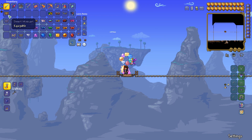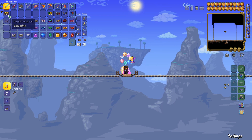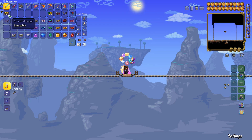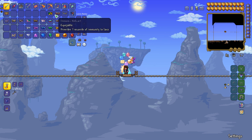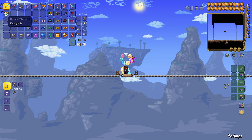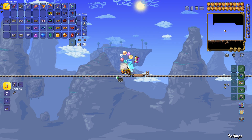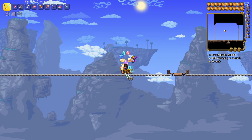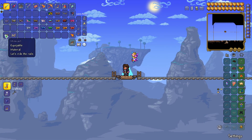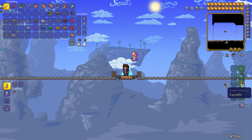Now let's look at all of the unique minecarts you can find throughout the game in 1.4 Journey's End. The desert minecart is one that can be obtained from sandstone chests. You'll notice throughout that a lot of these are found in specific biome chests throughout the world. Let's put on the desert minecart and see what it looks like. Oh, that looks pretty sweet — it's very Egyptian.